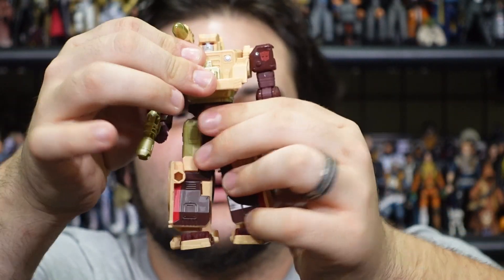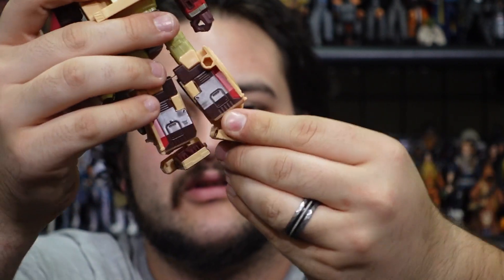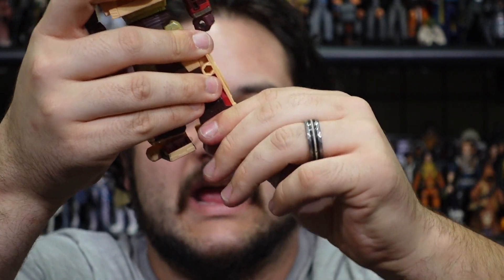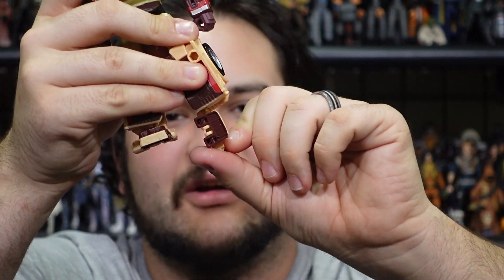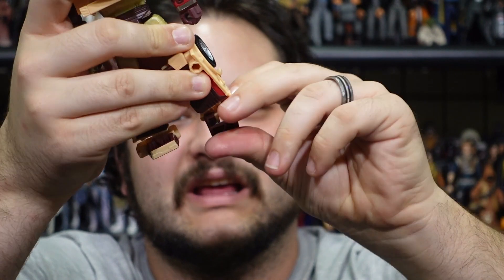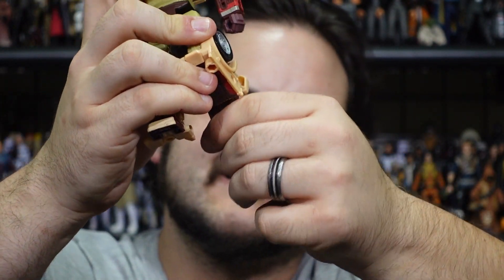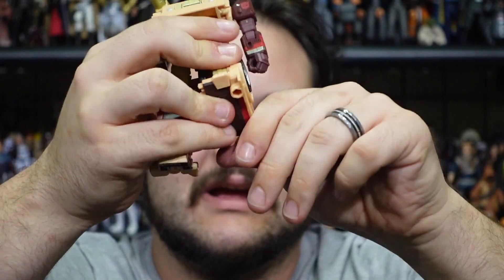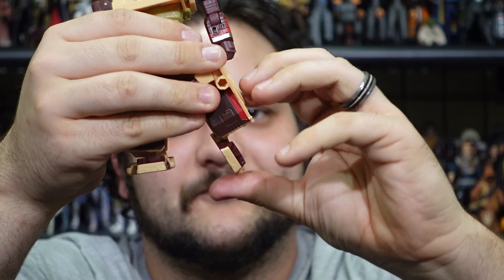Going back to articulation, we've got waist articulation, hips, upper thigh swivels, single-jointed knees, and side ankle joints. You can bring the foot up due to transformation — it doesn't articulate downward much unless you force it, but it does articulate up.